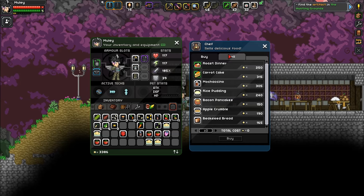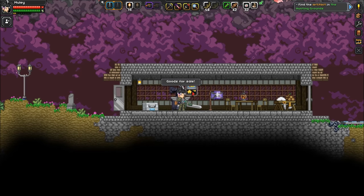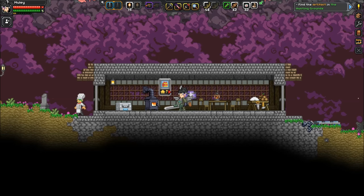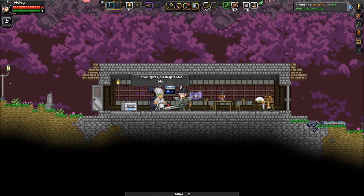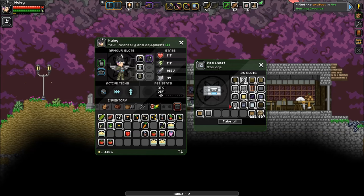Here we are back in Starbound. Check this out - when it shows this on the colony deed you can press E. Walk up - I thought you might like this - it gives us some salve. He'll give us little presents every now and again.